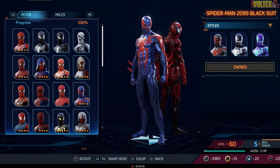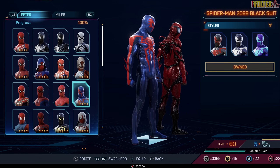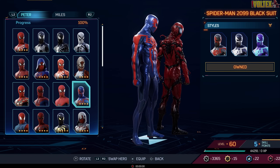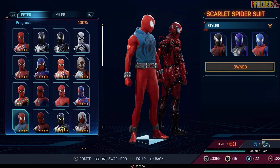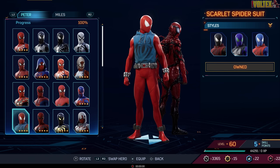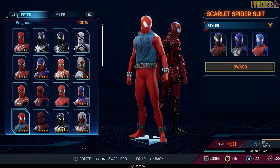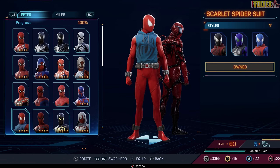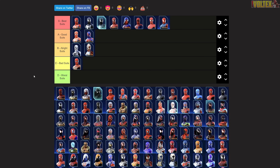Now we've got the Spider-Man 2099 Suit — I really like what they've done with it, but it's not my absolute favorite, so I'll put it in the good suit tier. Then we're on to the Scarlet Spider, otherwise known as Ben Reilly. They haven't included the classic cane suit, which is a shame, but the Scarlet Spider suit with the classic hoodie and spray-painted emblem always stands out. It goes into best suits.